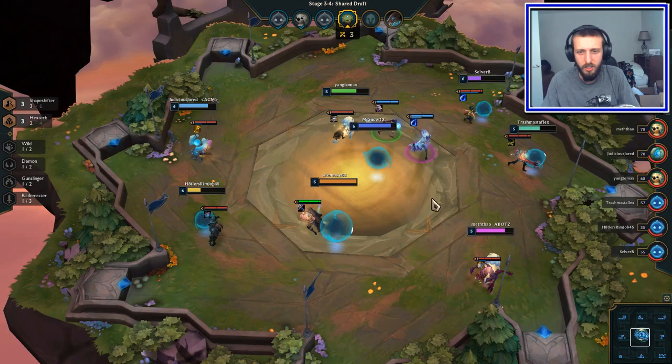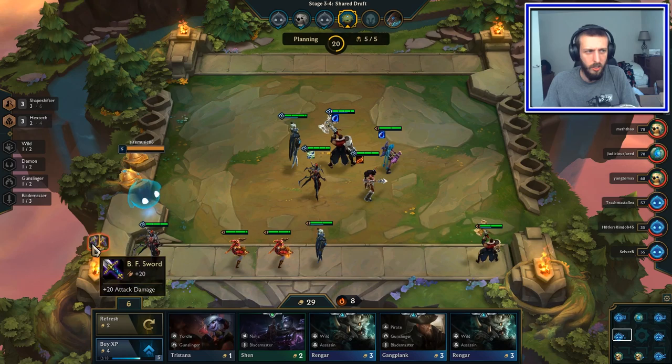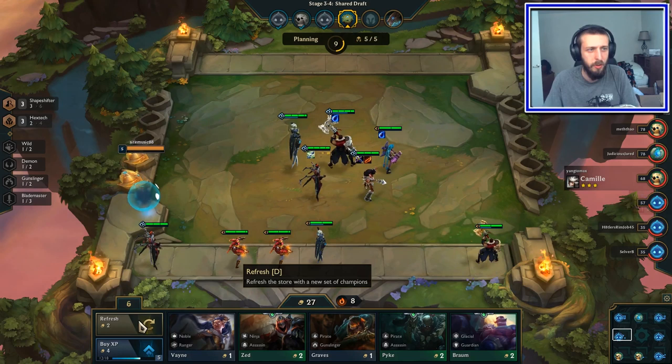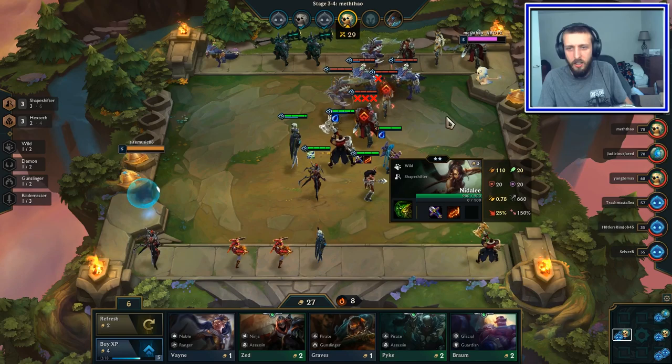Come on sword — yes! That's a good pickup. Braum is hard to get because a lot of people go Glacial and Glacial is really strong, so I'm glad. Where's Braum — here he is. Okay, so she will get the sword, and as soon as I get the skirt we'll put that on her and then she heals for her damage — 50% of her attacking damage is healed. She also heals and gains attack damage when she transforms.